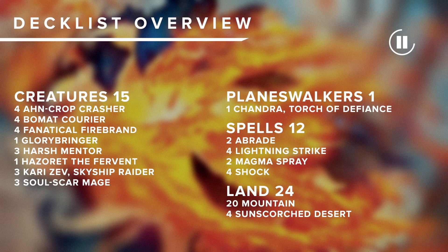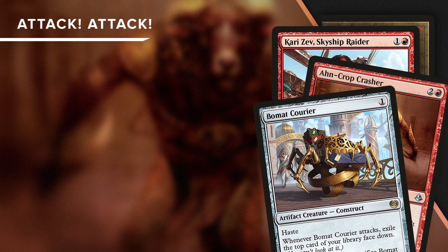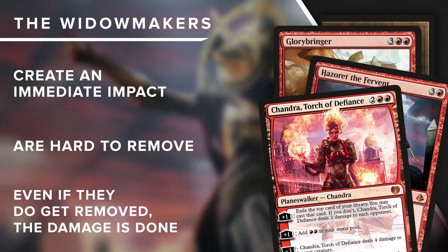The name of the deck says it all — it's aggressive and a lot of its cards are cheap. You're going to start off the game attacking with small creatures and using burn spells to nuke opposing creatures so your little monsters can keep dealing damage. While your opponent's trying to recover from your early onslaught, that's when you really step on the gas. Chandra, Glorybringer, and Hazoret are the most expensive cards in the deck, but they all have an immediate impact and they all close games quickly.